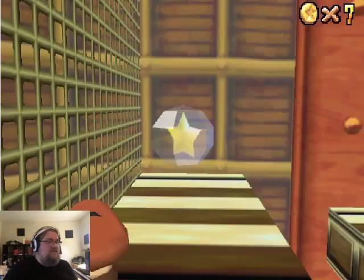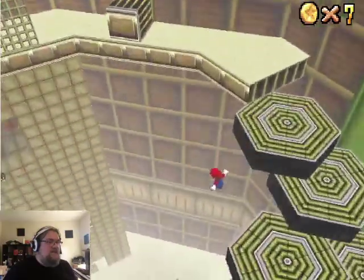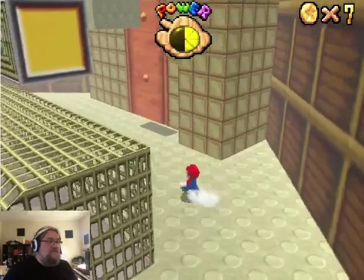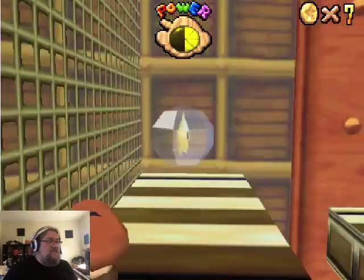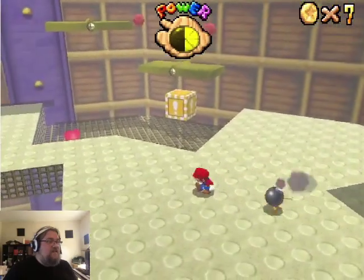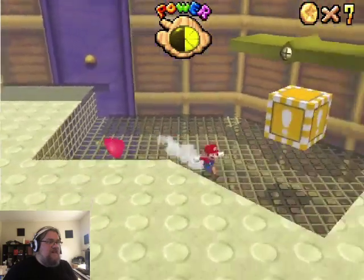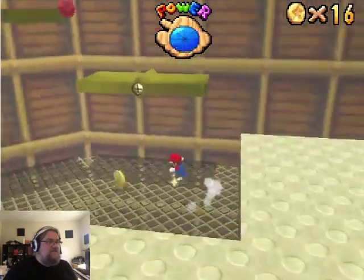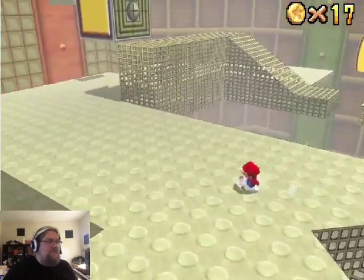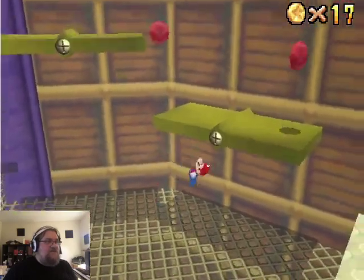Oh, there's a switch star. Pretty sure it's over this way — and pretty sure that's not how you get to it. Try this again. This level is a lot more generous now with the ground — like, there's just a lot more of it. So you're less likely to just fall into a void, which is nice. All right, I'm getting these ones instead.